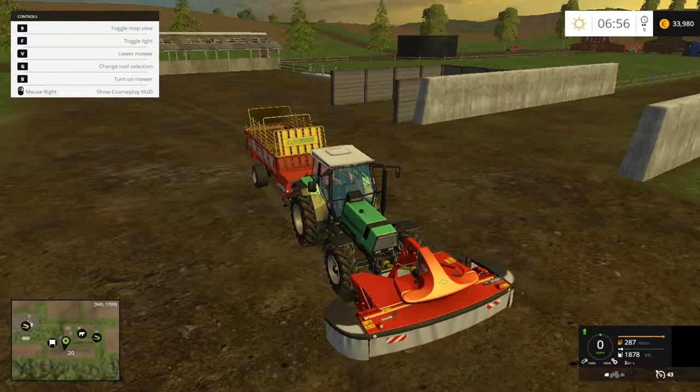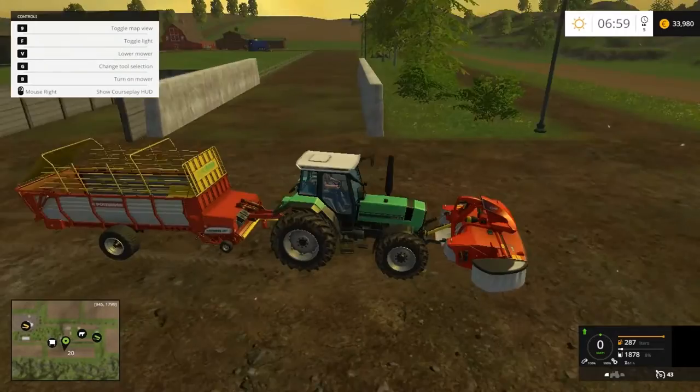Hello everybody, my name is Farmer Phil and today we'll be looking at CoursePlay on Farming Simulator. Today we'll be looking at how to reverse tip a trailer, wagon, or bale trailer into a cell point. Owen Briggs asked me to make a video on this to show him how to reverse into the silage pit at the cow shed on Westbridge Hills map. Sorry Owen if I didn't pronounce your name right.